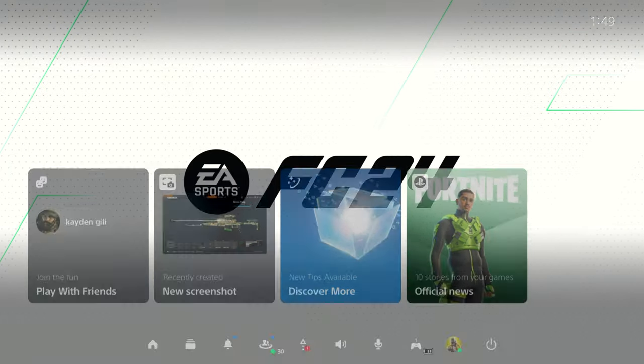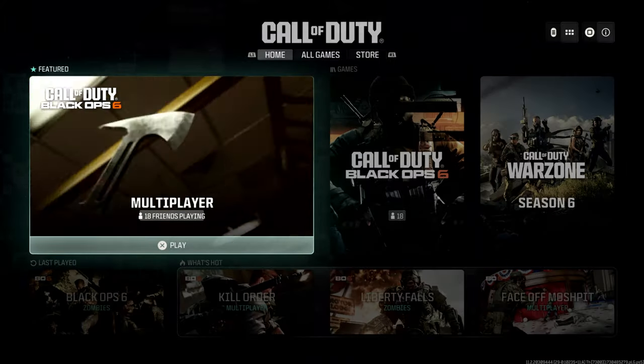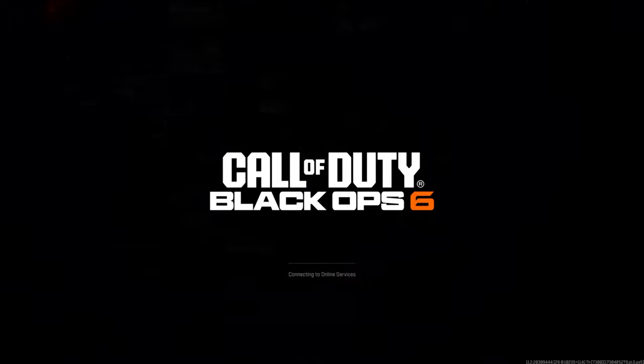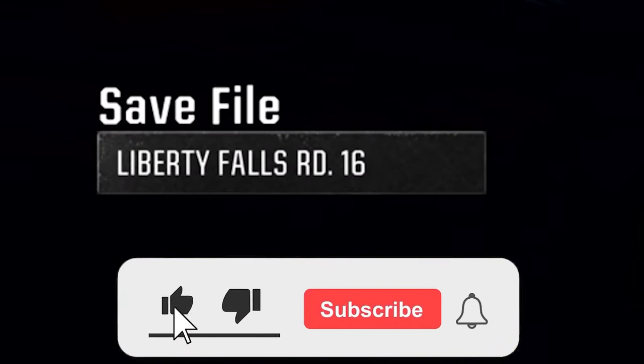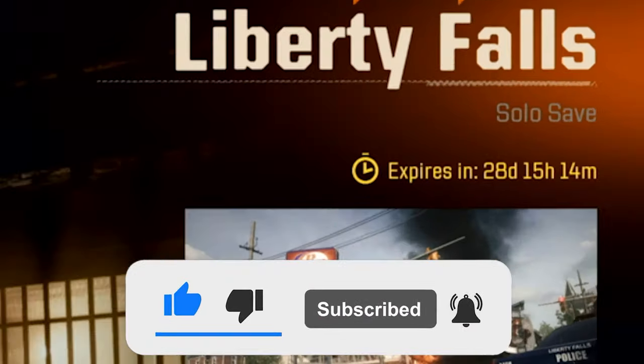I just use FIFA for this one. Now when we go back to Black Ops 6, watch this — now we're back in. We're going to go back to Zombies. As you can see here, last played Black Ops 6 Zombies. Then we go to the save file — go down to save file — and you'll see Liberty Falls Round 16 is saved, and you can go ahead and start that up. It expires in 28 days.